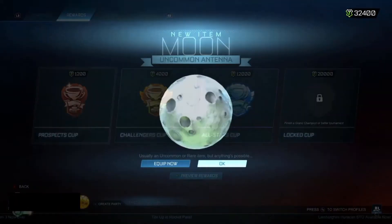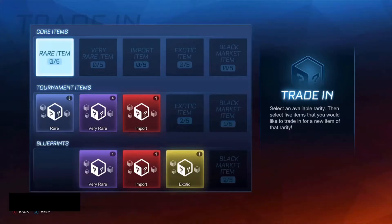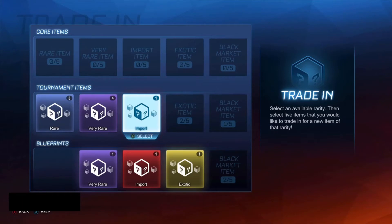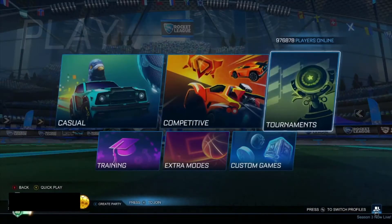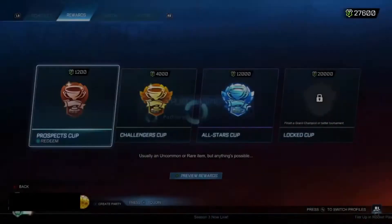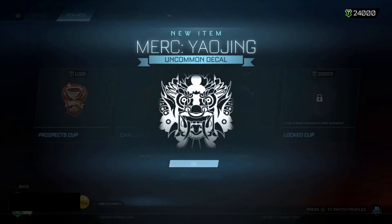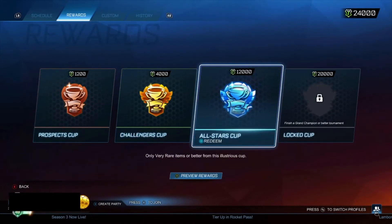We've got around 30k to go. Let me just check the trade-ins to see what we can work towards. Can we get an exotic? We can't at the moment as it stands. I may go for two All-Stars cups at the end — not just one, I usually just do one. We've got literally the perfect amount to open two All-Stars cups.